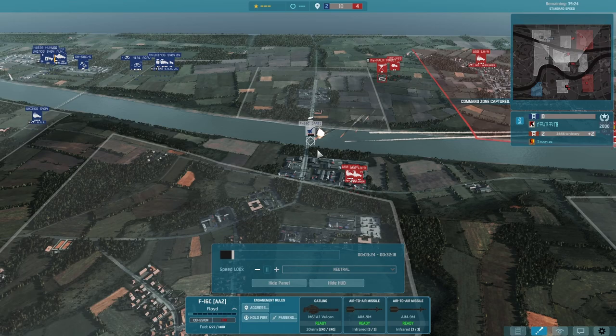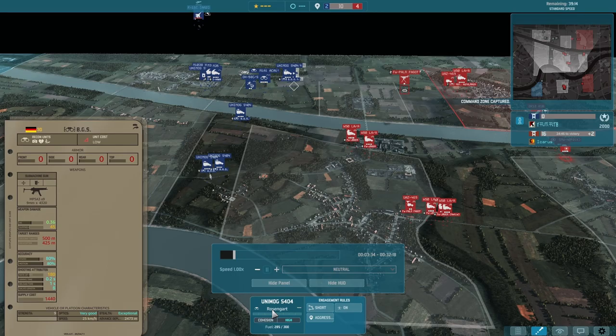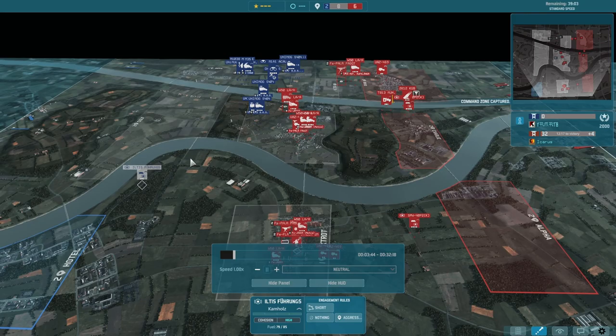F-16 coming in pretty liberally there, and takes one hit and now has to repair for like five minutes. So that was a good hit for us. But a lot of these BGSs here moving up — they're really cheap. They're only 30 points, so 50 points a pop to call out with the transport.